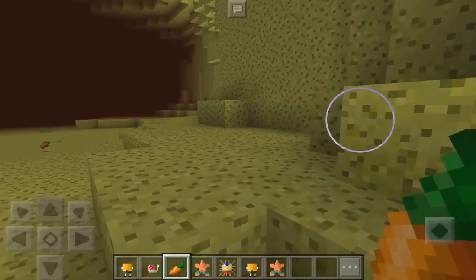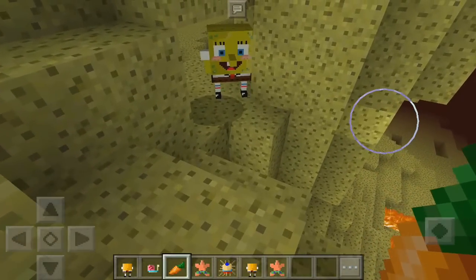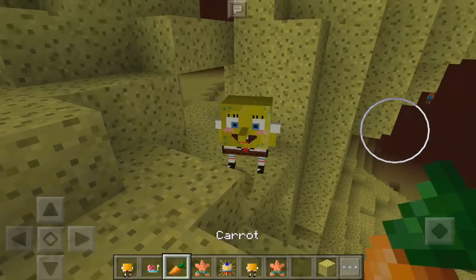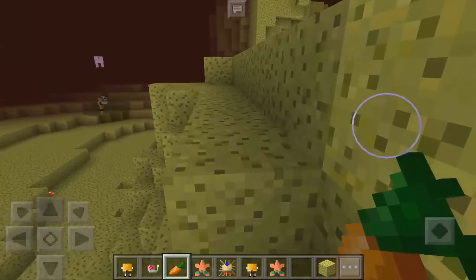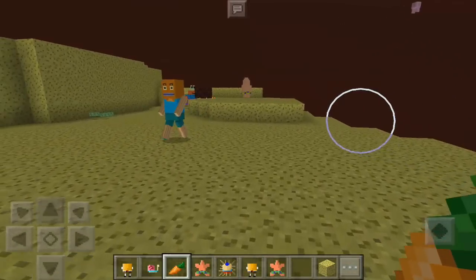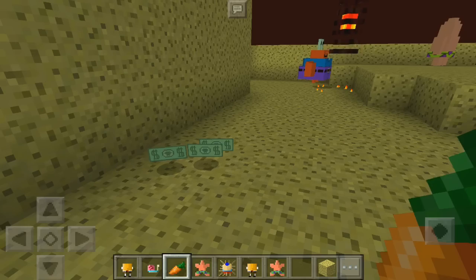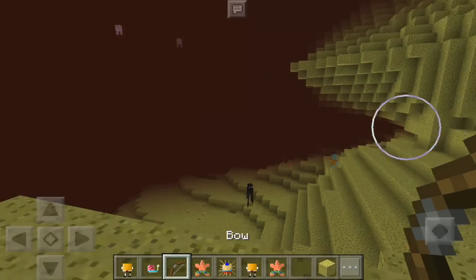I don't think I remember the way back — SpongeBob Land is confusing. Come on, SpongeBob, come here buddy. I have no idea where the portal is. Oh wait, it's right here! We still have our friends here as well. I think Mr. Krabs actually drops money since he's addicted to money — once you kill him he'll drop money.